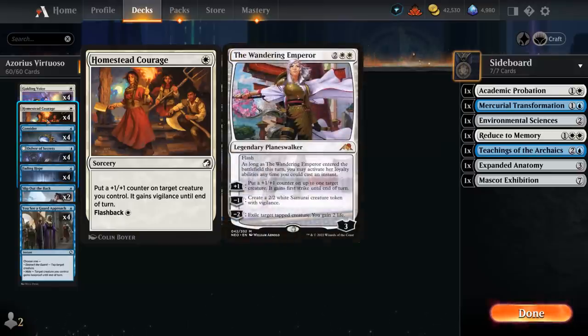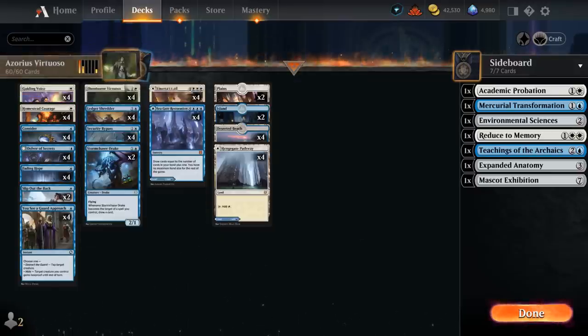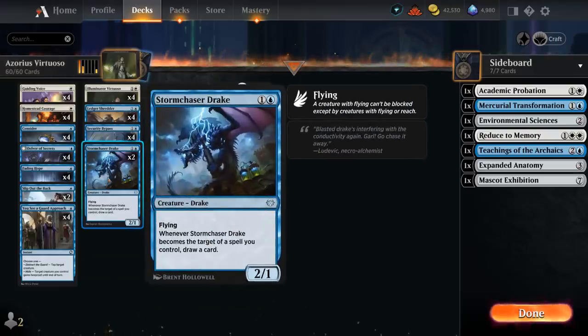We also have two copies of Stormchaser Drake as the final creature in our deck — a 2/1 flyer that when it becomes the target of a spell we control, lets us draw a card. It's another great payoff for all these cheap pump spells.